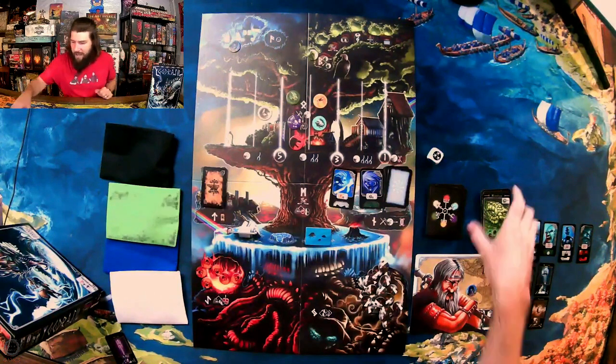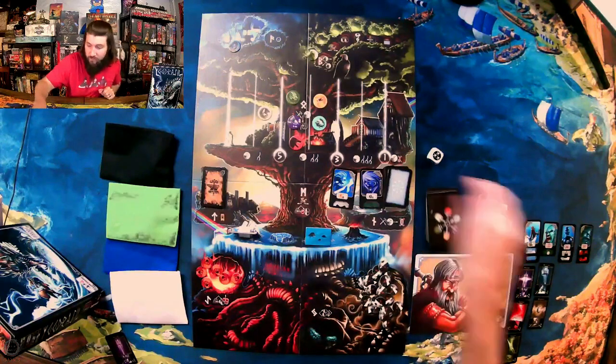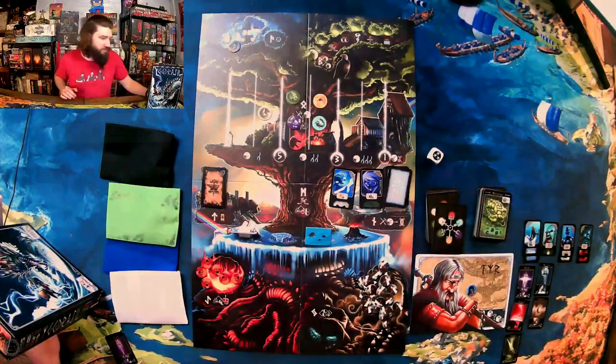I was way more than halfway through the deck, so that was actually going very well for me. I wasn't paying attention to that automatic loss condition, wasn't thinking about Nidhogg and what he could do. But once Loki got up there and started pulling those Frost Giants it really pulled my attention away and I couldn't get any more Viking souls.